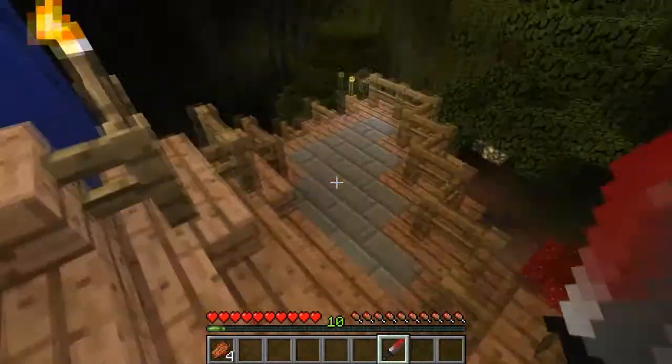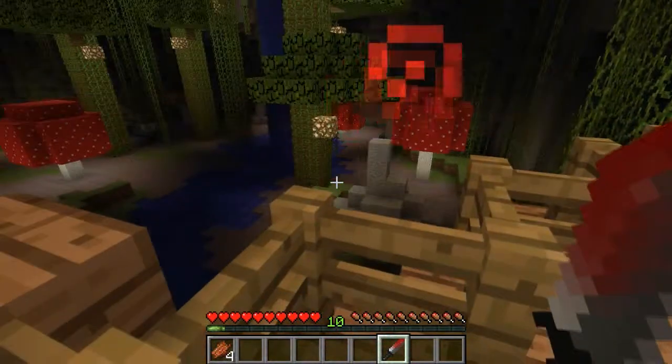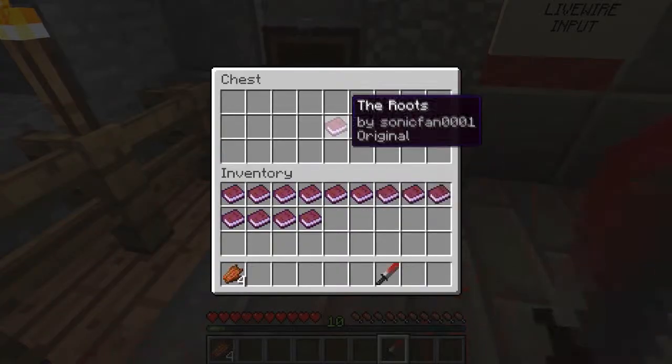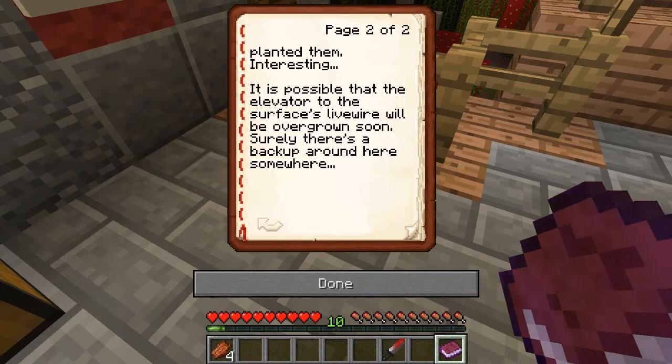There are multiple trees here. Oh man, look how far down that is. There's a lot more to this map this time — it's kind of like a mix between a horror map and an adventure. Reading a note: 'Damn, we've gotten here and we still can't believe it. These are the roots — quite extraordinary. No one knows their origin. The roots appear to be a never-before-seen species of tree, planted by a man named Drake. The elevator to the surface may be overgrown soon. Surely there's a backup around here somewhere.'